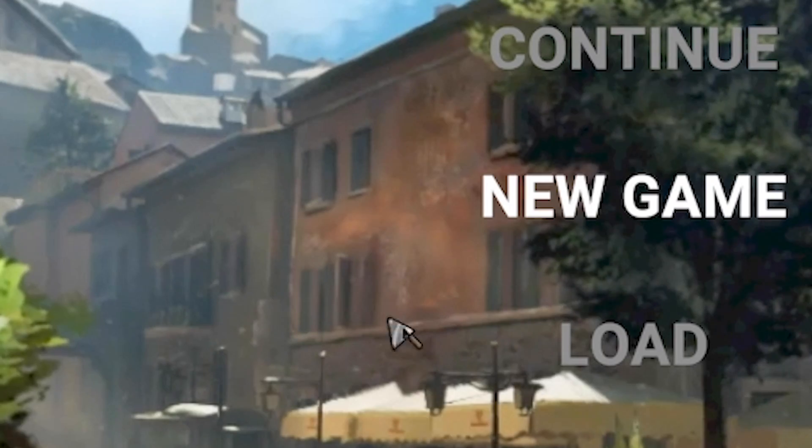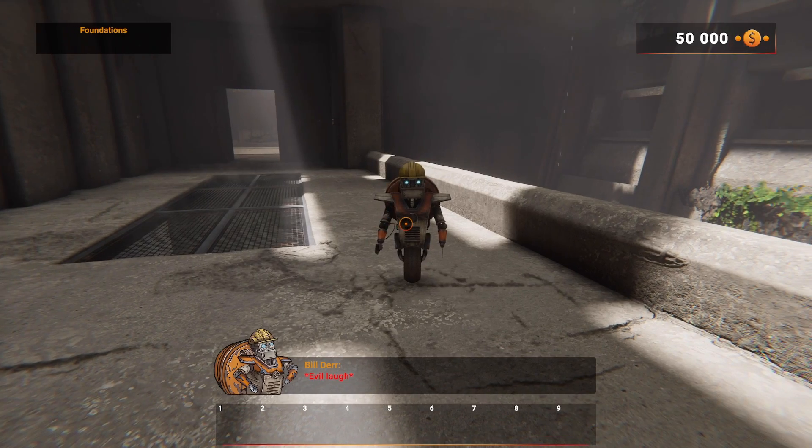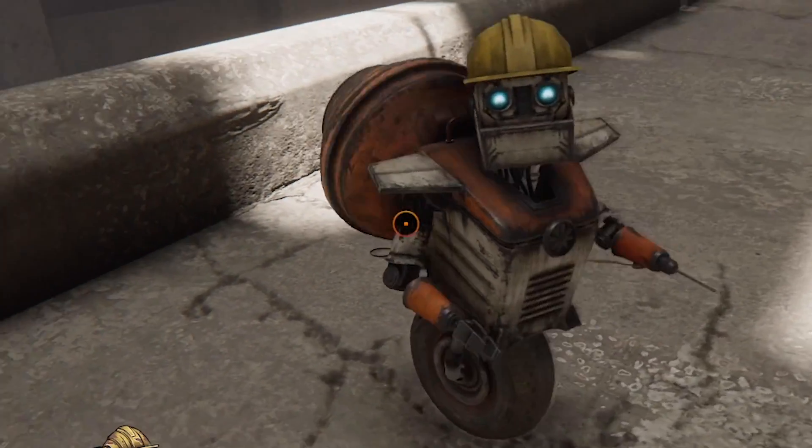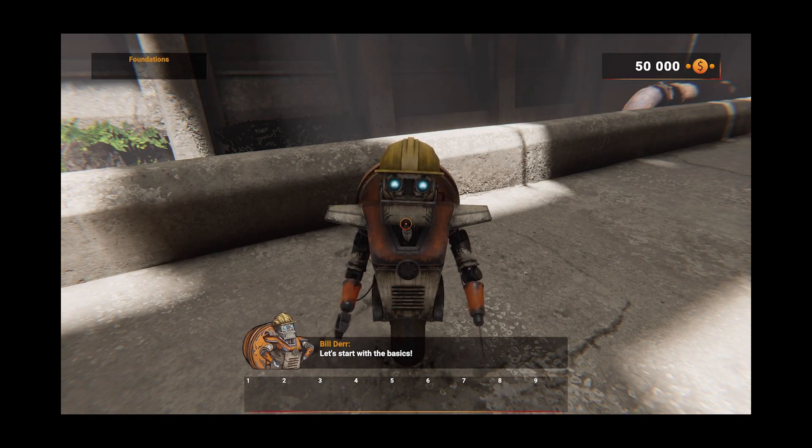Look at this - our mouse is a little trowel. We can do some pointing of this wall or something. Right, let's get into this, this is just a demo. What the freak is this? He's got a cement mixer on his back. Oh, his name is Builder - get it? Builder. Gotta love a punny name.